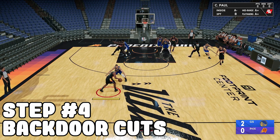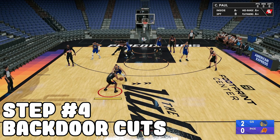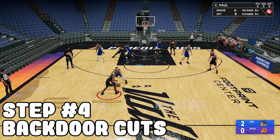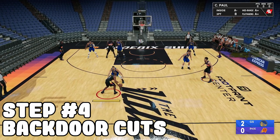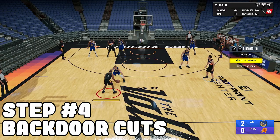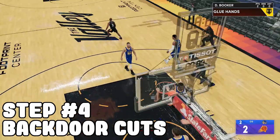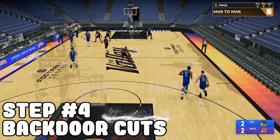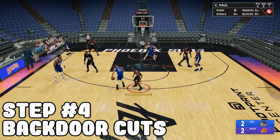Every time the guy is off-balling, hit them with a cut to the basket — aka a backdoor cut. For example, say somebody is controlling Klay Thompson and you can make Devin Booker cut to the basket: press LB, press B, and cut to the basket just like that. Simple. There are a lot of methods to beat off-ball players — that's my bonus tip. Let me know in the comments how this works for you.